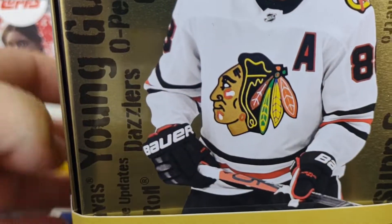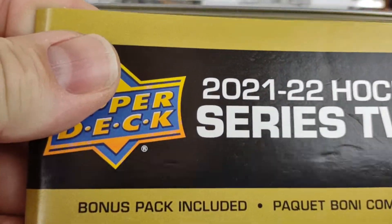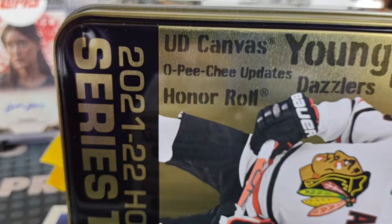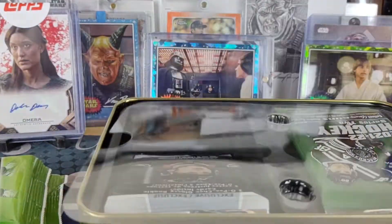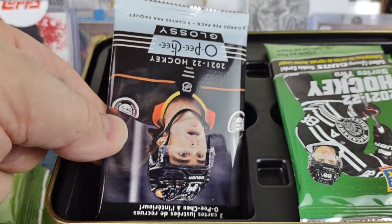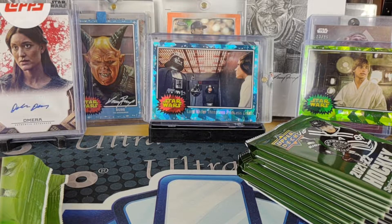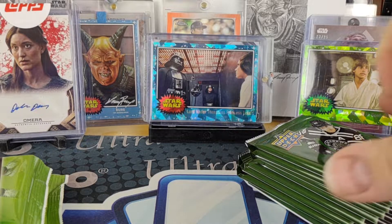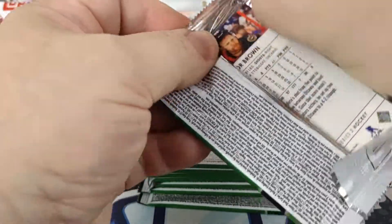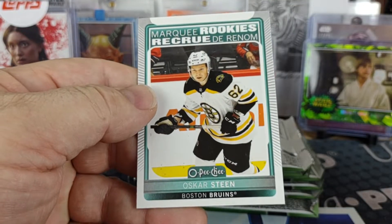We'll see how this tin fares — I think it was nine packs on the wrap. You get the glossy OPG, yeah nine packs a box. True to form, like I saw in someone else's break, they put the OPG glossy all by itself on one side and all the packs on the other. I want to say in their tin break there was literally no canvas card, so we'll see if that holds true here.